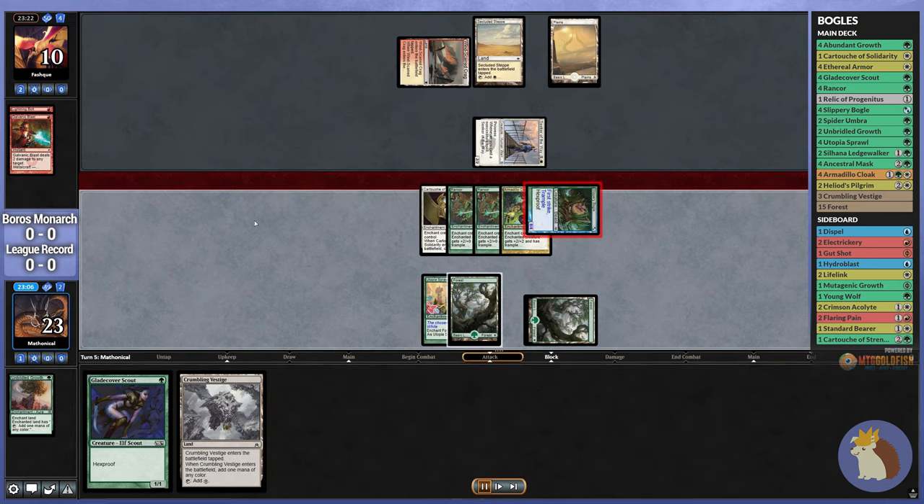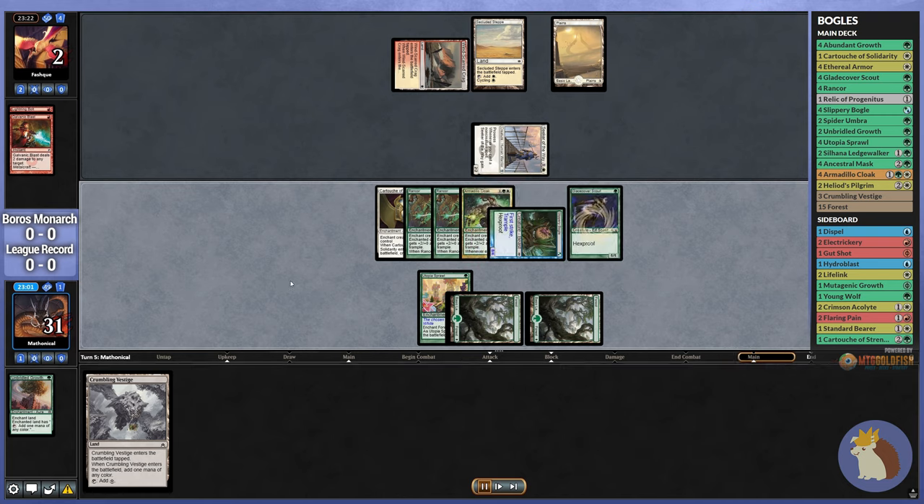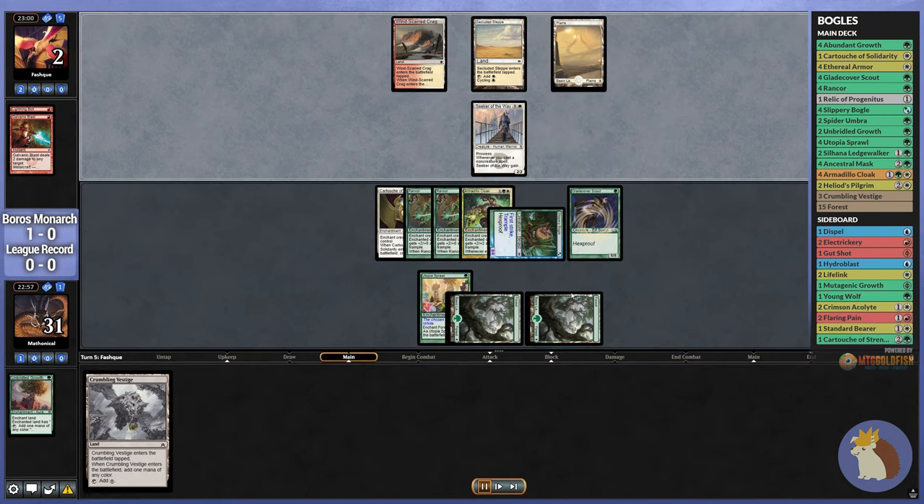The only way they'd be able to win at this point is if they have non-stop Prismatic Strands. Since it doesn't look like they have that available, we're just going to keep getting in there, play an additional creature, and our opponent does concede. That was just a beautiful game one with Hexproof. We had a Mulligan, but the London Mulligan really helped smooth out our opening hand.